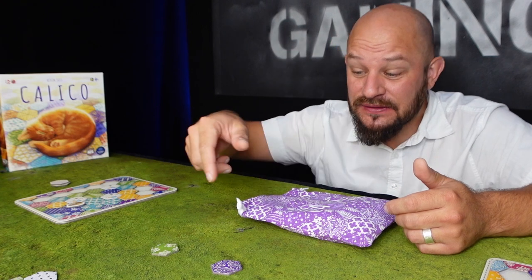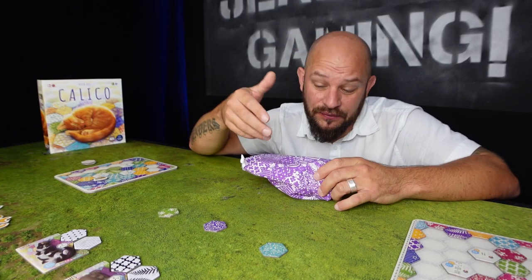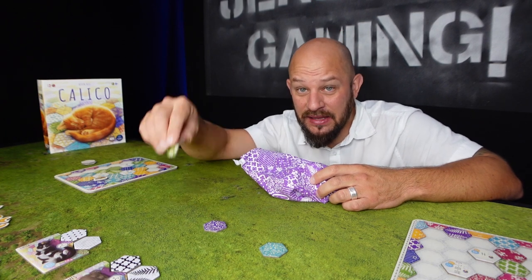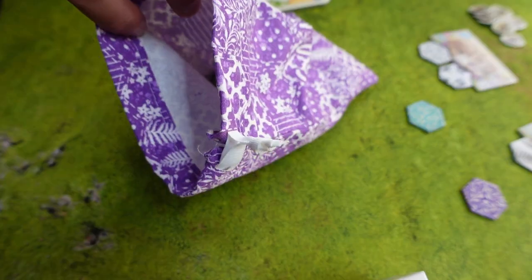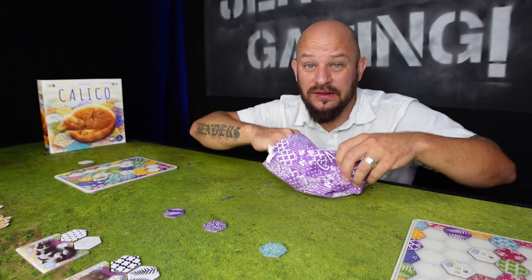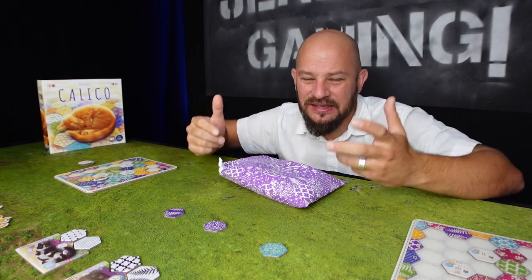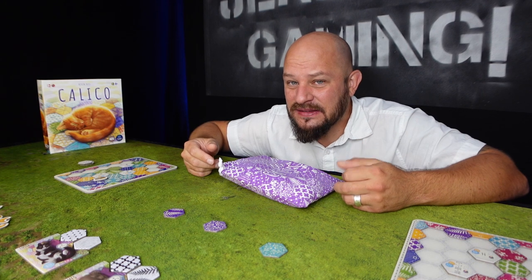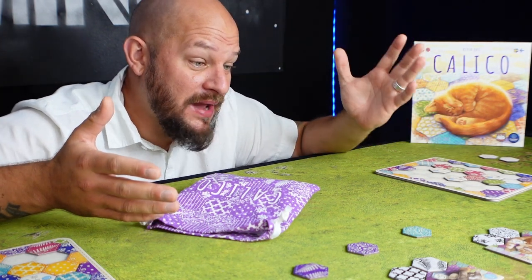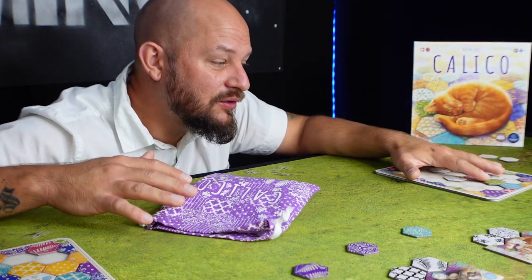The second step of a player's turn is to take one of the face-up tokens from the table — you must take one of the three already placed face up, not draw from the bag directly. Put that one in your hand to refill it, then draw a new token from the bag and place it face up on the market. If you prefer tokens face down on the table you can set it up that way, but using the bag keeps the table cleaner and is much easier to set up and tear down. And that is a player's turn — place a patch, attract a cat if you can, then refill your hand.